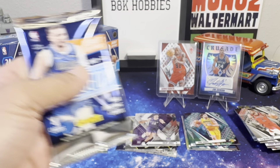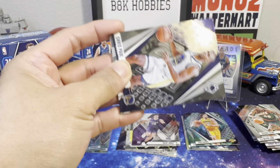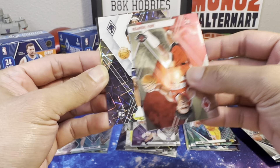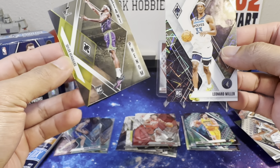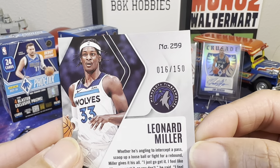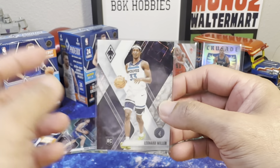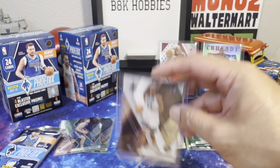Alright, we got two more packs to go. Got Chris Paul, Eamon Thompson, Leonard Miller — another rookie. And another rookie, Taylor Hendricks — oh, it's numbered! Ha! Wow, a numbered rookie and an auto in the same box — look at that, sweet!